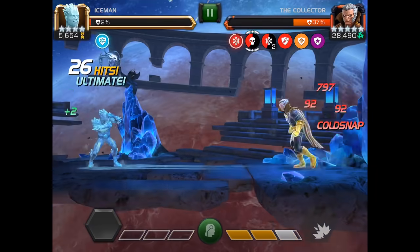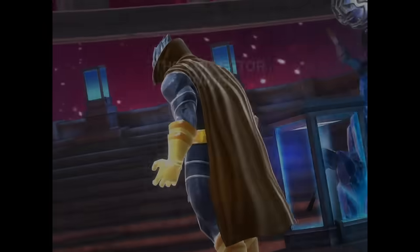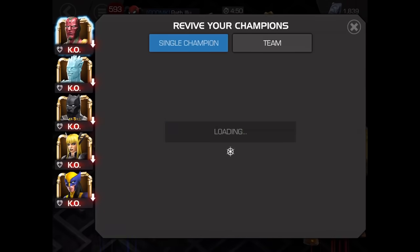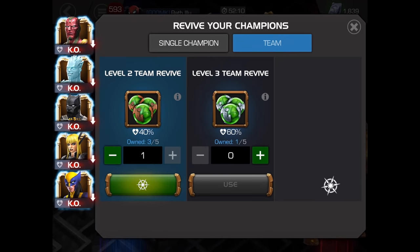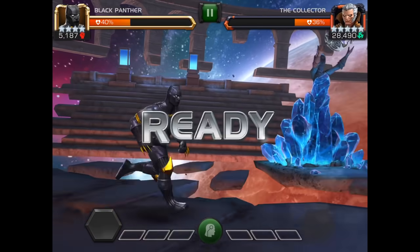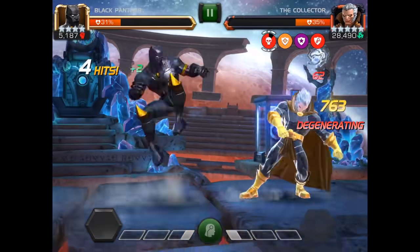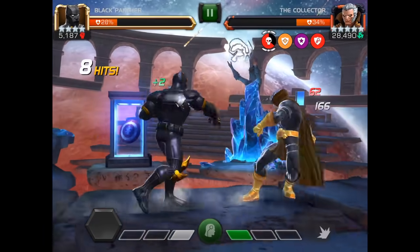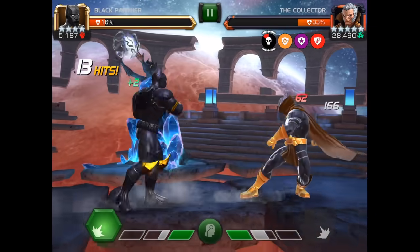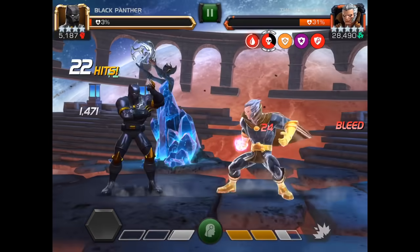Right now he just dropped below 40% so he should be immune to stun and to bleed — and that's where you're seeing right here when you try to stun him, he basically says no. Iceman is also great here — you can do cold snap and get more damage in over time. This is not when you're looking to basically survive the entire time. There are people that can do that for sure, but the big thing here is I'm just showing you how to do this if you have a team of four stars — it is completely doable. It does seem like you can still get bleeds on him sometimes even when he's supposed to be immune, which is a little bit odd.